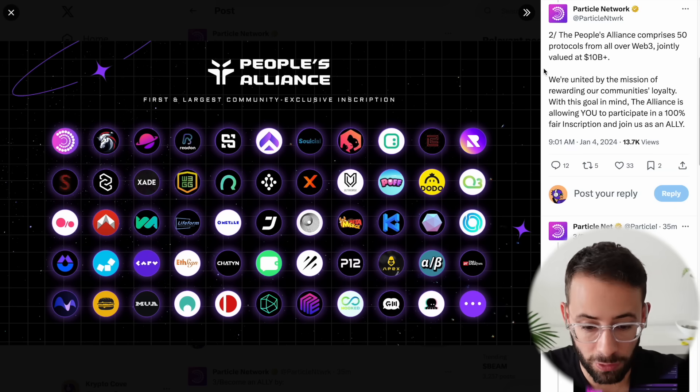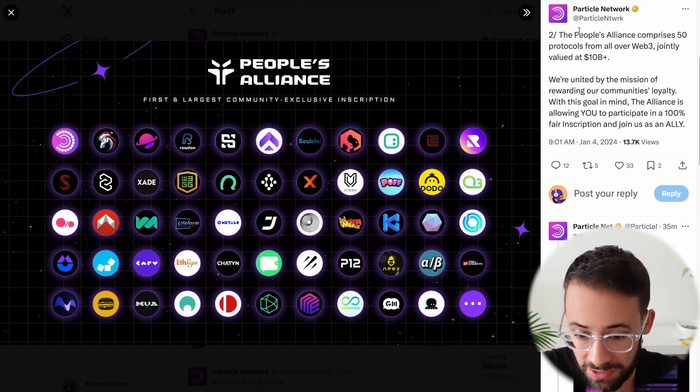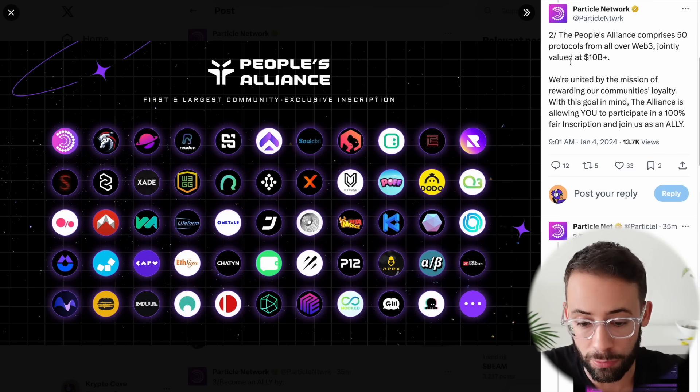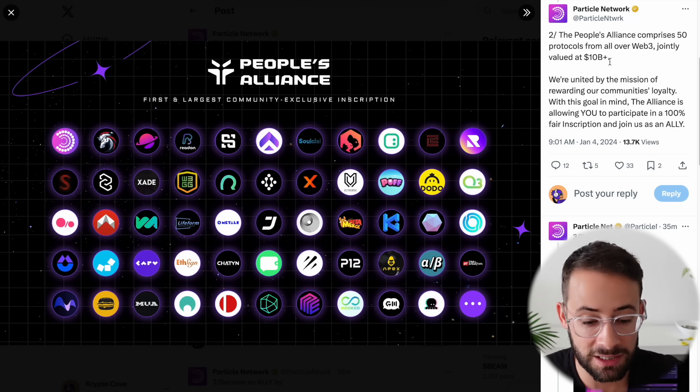You currently have a chance to mint an inscription that could help you qualify for a number of different airdrops across this entire ecosystem of apps and protocols. Because the People's Alliance, which is over 50 different protocols from Web3, jointly valued at over 10 billion dollars, have launched an inscription mint today.